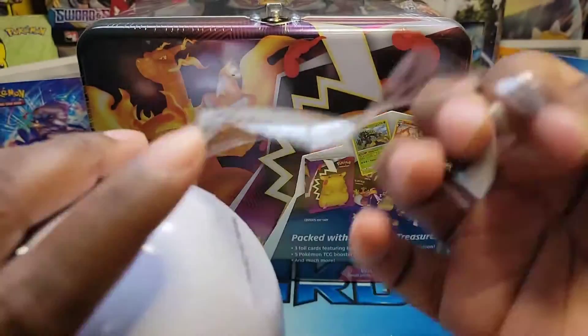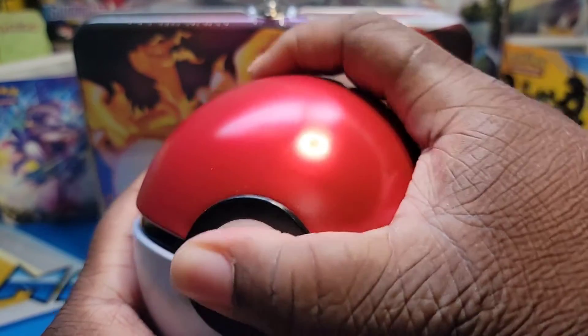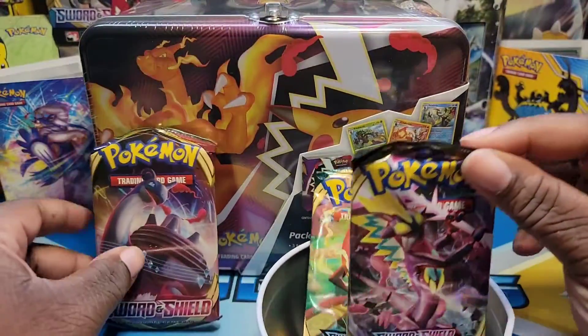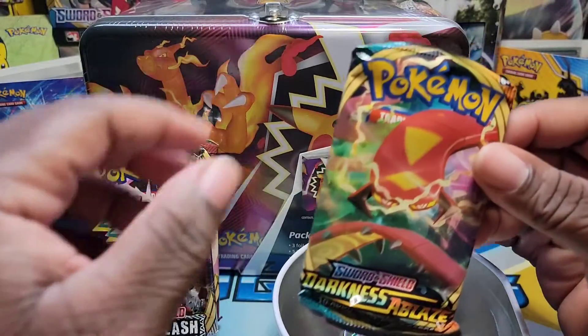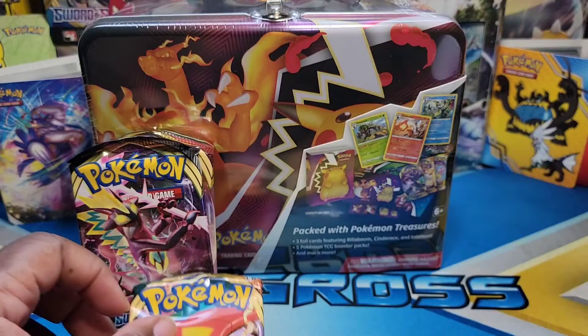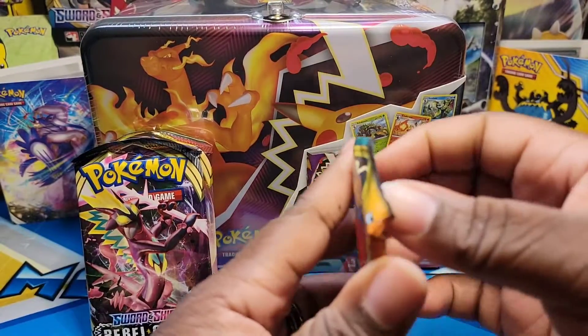All right, the Pokéball is released — let's see what's inside. Come on out Pikachu! So in the Pokéball we have Sword and Shield, Rebels Clash, and Darkness Ablaze — some good ones, not bad! And an Entei coin, nice. Let's put that coin back in here and go ahead and start opening these packs.